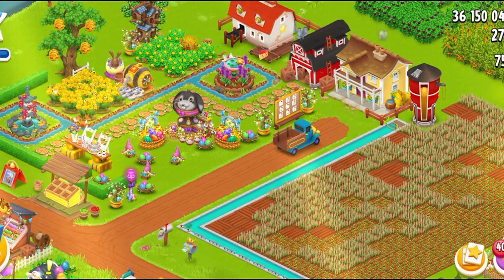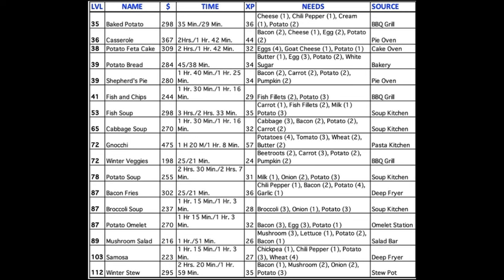I'm going to show you guys all the potato products you can possibly make in the game depending on your level. I just want to mention that this chart is not mine — I got it from the Discord, so the credits go to the original maker of this post. You have baked potato, casserole, potato fatted cake — you guys can also see the levels. Potato bread, Shefford's Pie, fish and chips, fish soup, cabbage soup, gnocchi, winter veggies, potato soup, bacon fries, broccoli soup, potato omelet, mushroom salad, samosa, and lastly the winter stew. You can also check their price — for example, the Shefford's Pie is for 280 coins, but visitors are going to give you double, so that's 560. You can also look at the ingredients and the machine where you can make it.